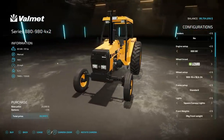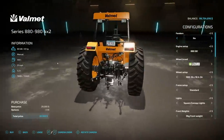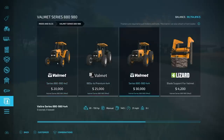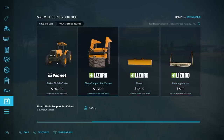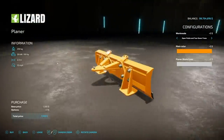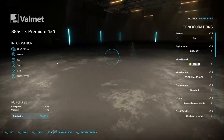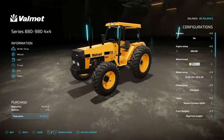Starting off today with new mods for all platforms, we have the Valmont series 880 and 980 from Sir Vertex. We've been talking about this for what seems like forever, and it's finally here. It looks absolutely incredible — definitely the best mod that Sir Vertex has ever done. We've got three different tractors in here total, some attachments, the blade support, a front loader, a planter, and a planting marker. The planter will actually tear out trees and cut them at the very bottom.